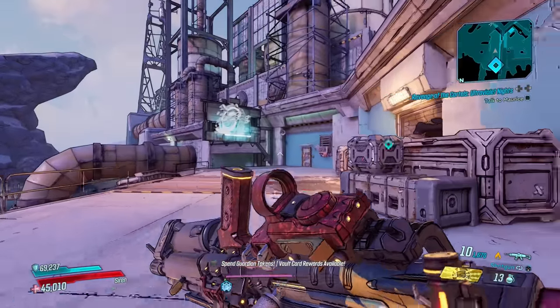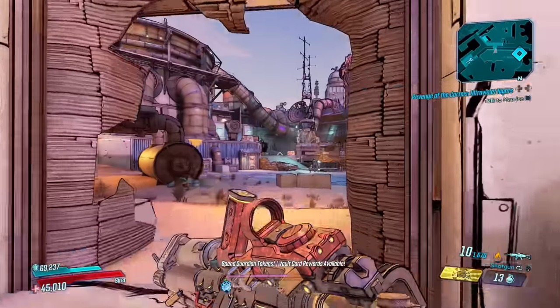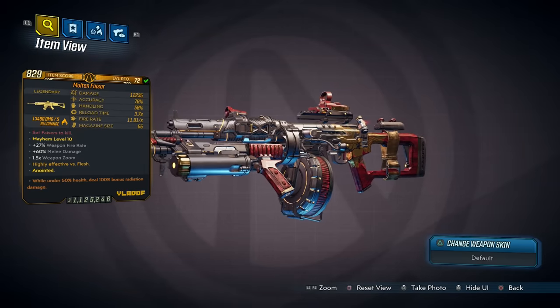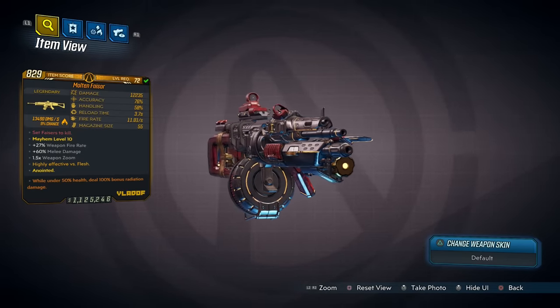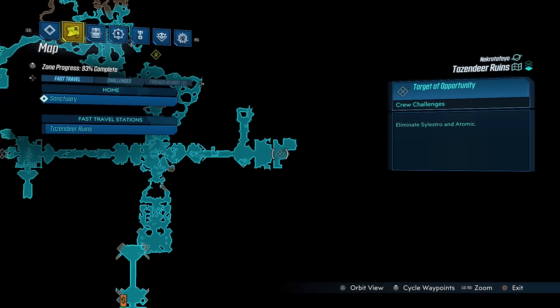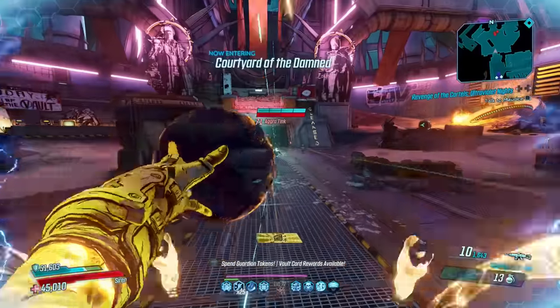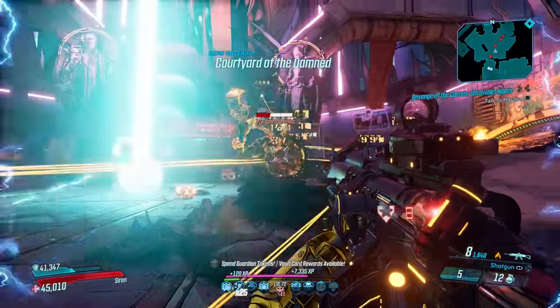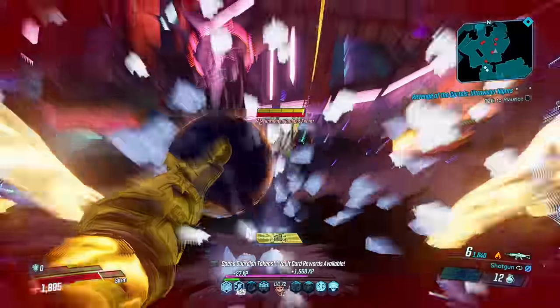In no particular order we open this countdown of the top 10 secretly powerful weapons in Borderlands 3 with the Phaser, an elemental Dahl assault rifle that has an increased chance to drop from Atomic that you fight around here in the Tazendere Ruins. You might be thinking, the Phaser's trash? Well, Mr. Spock it is, but have you tried setting phases to kill?